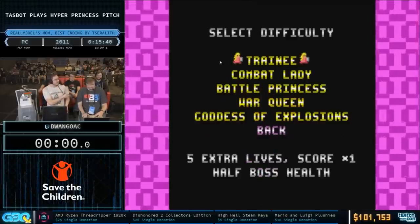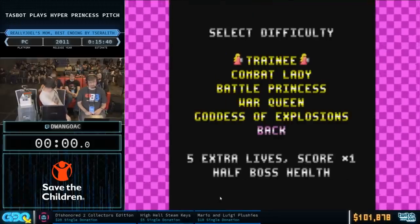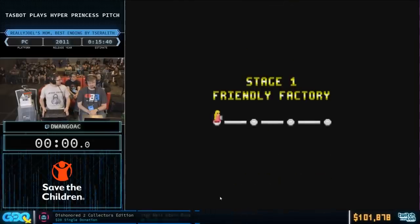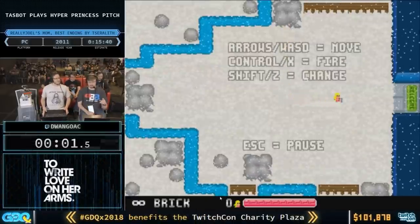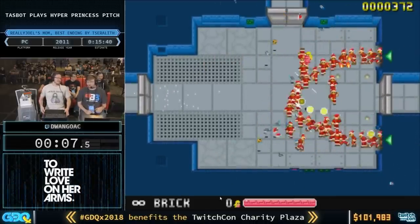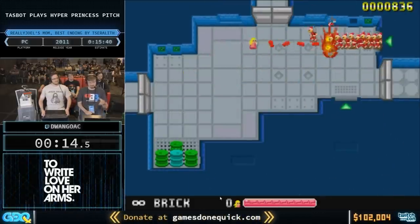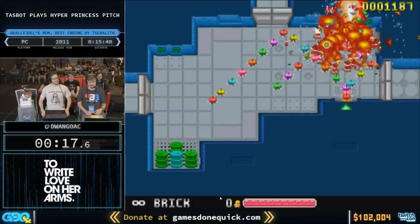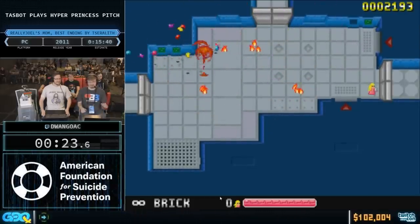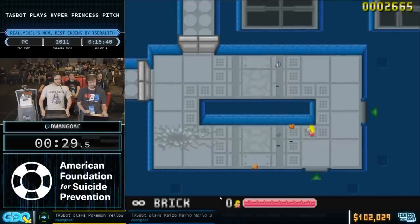This is Hyper Princess Pitch. I have TyKevin83 here, plus Stump, Scent, and Glitch Cat7 on the couch. We have a brick shot — that's the first most important thing to know about Hyper Princess Pitch. We have a brick that we can shoot at things with our cannon. This is about as bullet hell as you can possibly imagine.